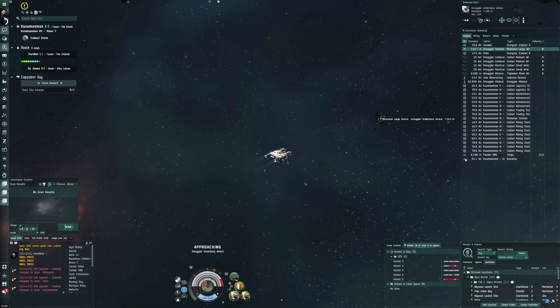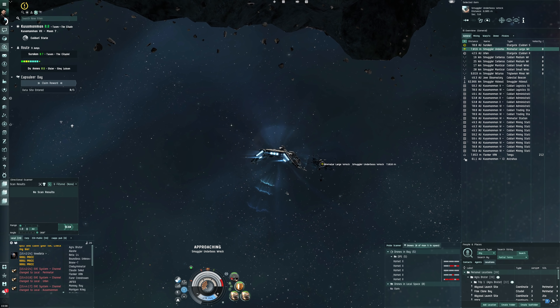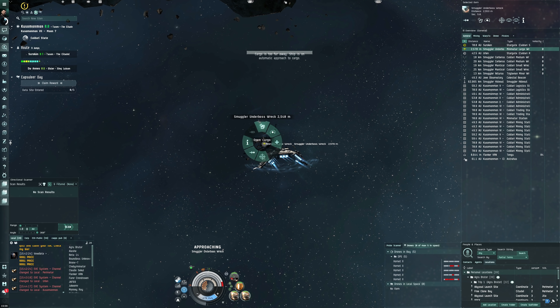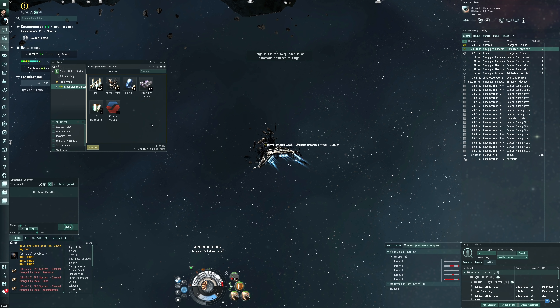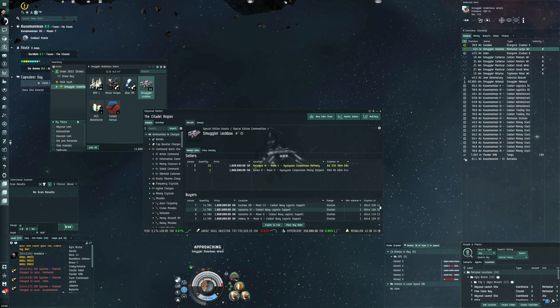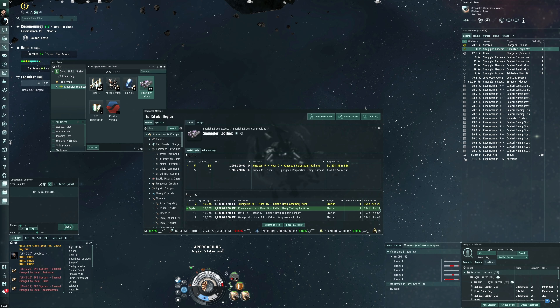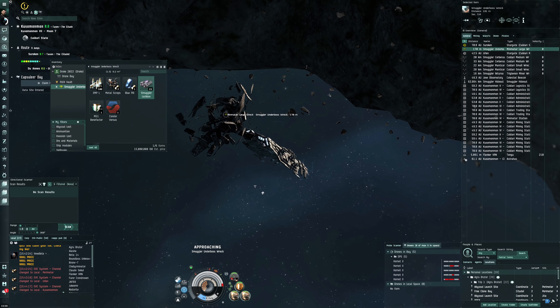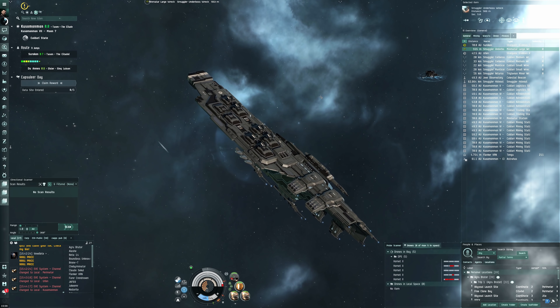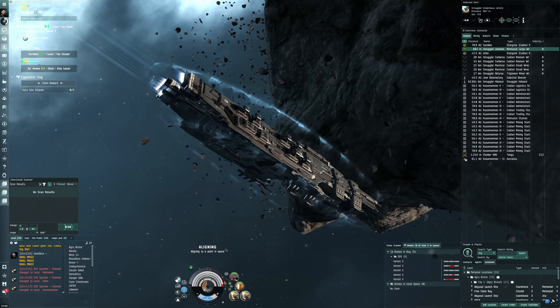We at least completed one of these sites — I'm quite happy about that. Let's see the loot. We've got a Condor Red Force skin, a Smuggler Lockbox — which is like blue loot with fixed NPC buy orders — and a few random items. That's pretty cool. I'm quite happy with the Drake's performance — it seems very strong.